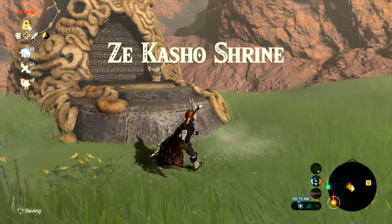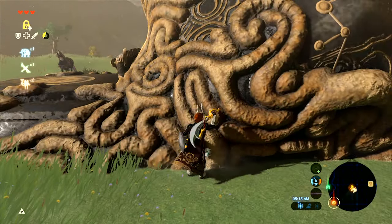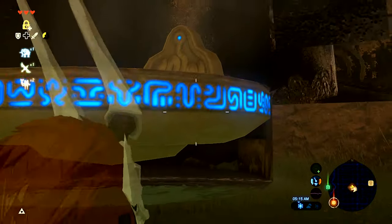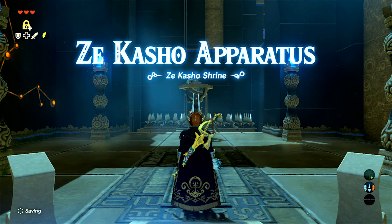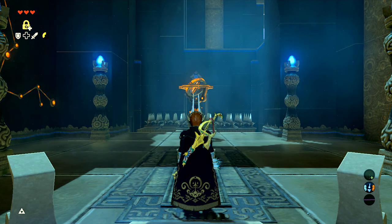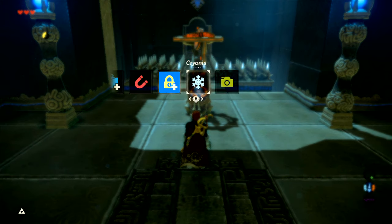The Zakasho shrine has the same problem as Dahesho where you can get stuck under the platform, but you can in fact get in. Something special happened here specifically — we'll see in a second. This is the first apparatus shrine I was able to get into, which means I can do the infinite hearts and stamina glitch for the first time ever. I'm going to cut off the video here and we'll do the infinite hearts and stamina glitch in the next video.